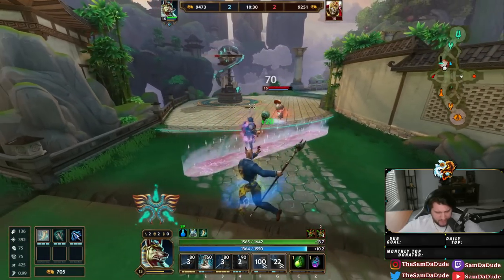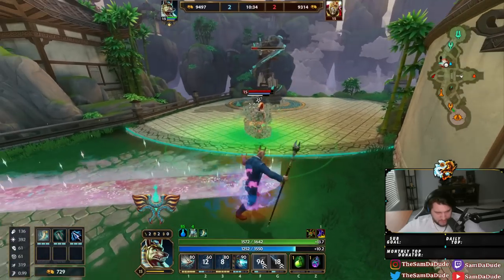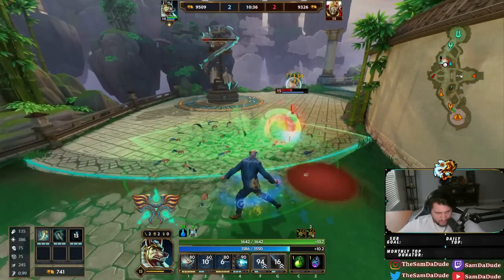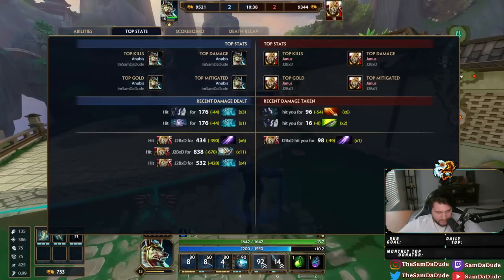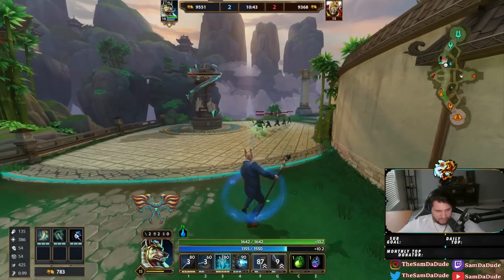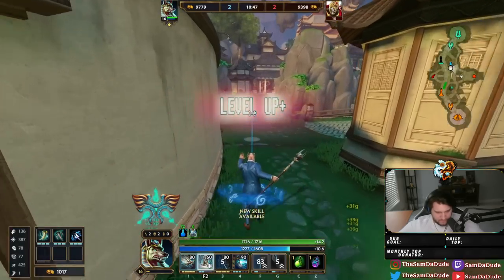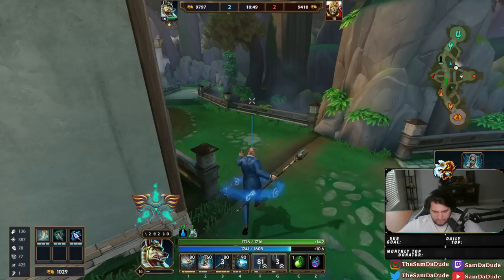I think going full lifesteal build is still fine. But on Anubis specifically, because of his passive being changed — my one did 836 damage. You just can't run from me.